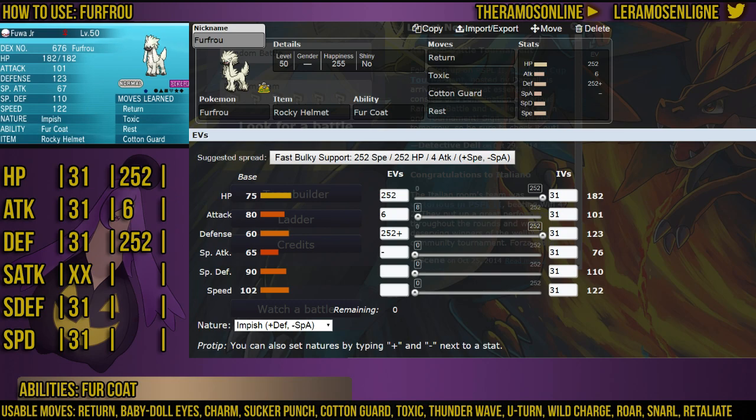Fur Coat is ignored by things like Mold Breaker, so do be careful with that. Fighting things like a Haxorus or a Mega Gyarados can be troublesome.